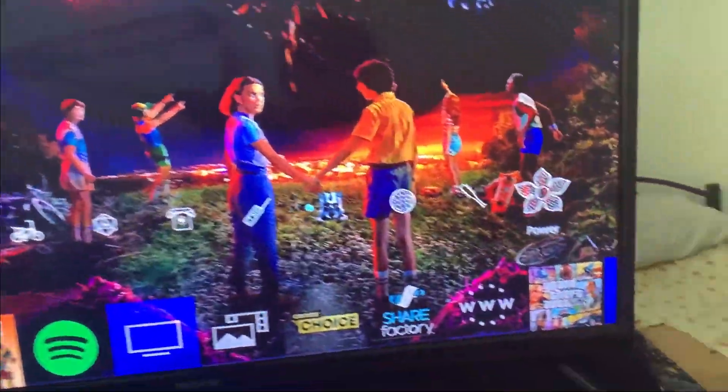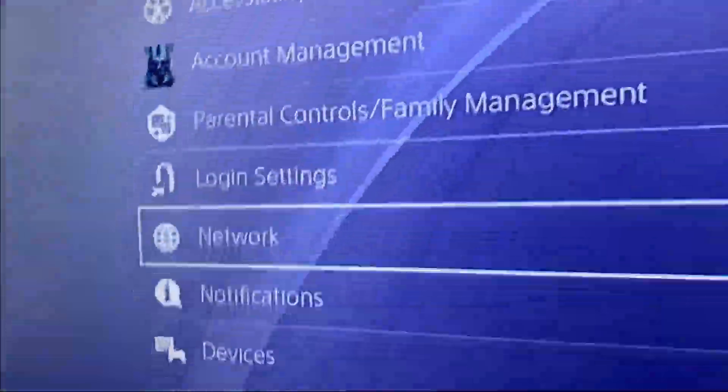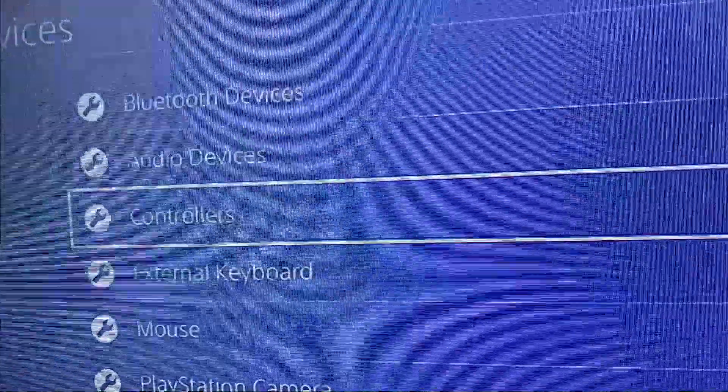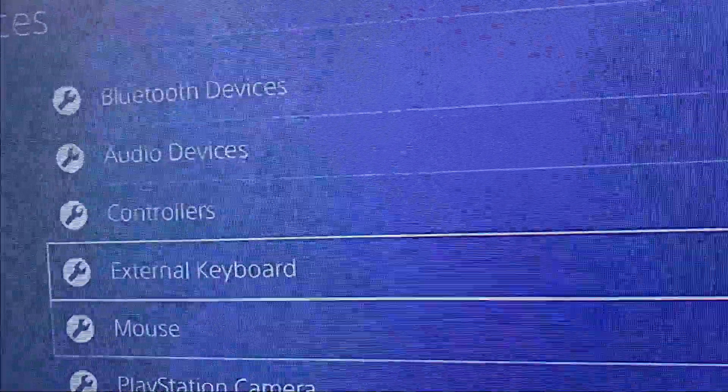First, as you can see, that's the gameplay on screen. Press the PS button or whatever to go to Settings, then go to Devices. You'll see options: Bluetooth Devices, Audio Devices, Controllers, and External Keyboard and Mouse. Focus on these last two.